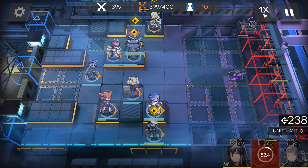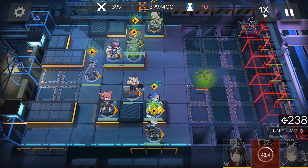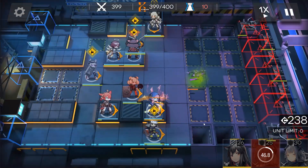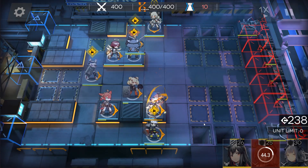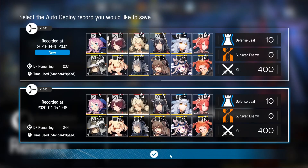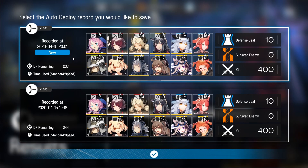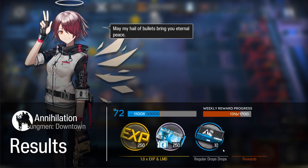And that's pretty much it for this clear method. It does require a fairly particular team because you need Blue Poison at E2. But if someone has Blue Poison E2 and they don't have Silverash or Eyjafjalla or whatever, then this clear is useful for them as it was for me. Thanks for watching and I'll see you in the next one.